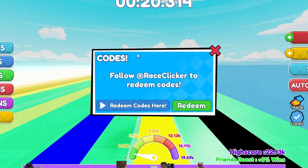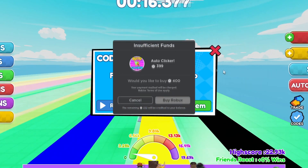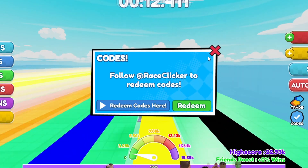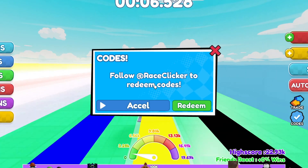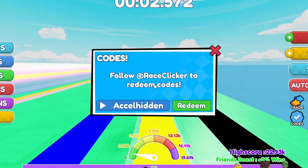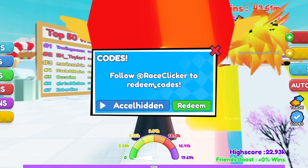I already used the temporary auto clicker so I don't have it active right now — I'd have to buy it again. If you want the temporary auto clicker, go get that code. Another code is 'accelhidden' — A-C-C-E-L-H-I-D-D-E-N. It gives you an acceleration boost for 15 minutes, so do get it for yourself.